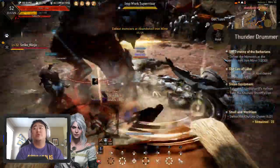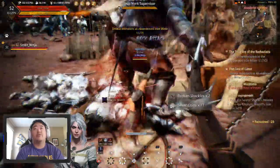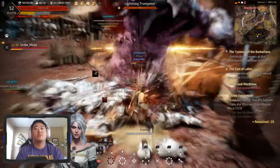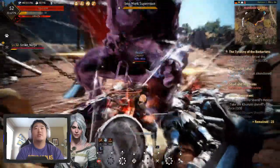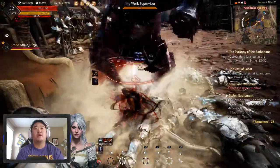Our main quest right now is we need to kill 30 enemies here — there's one for 25 that's the main one but we don't need to complete that one first. Oh my gosh, he keeps stunning — chill, brother. I just want to kill this guy. I put too much damage into him, we're killing him now.